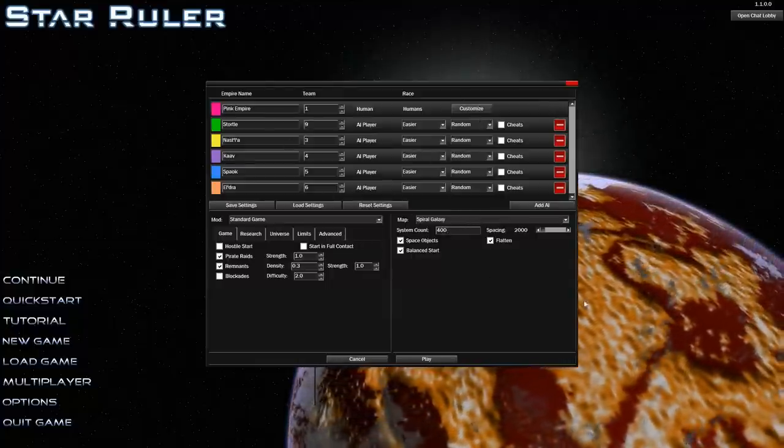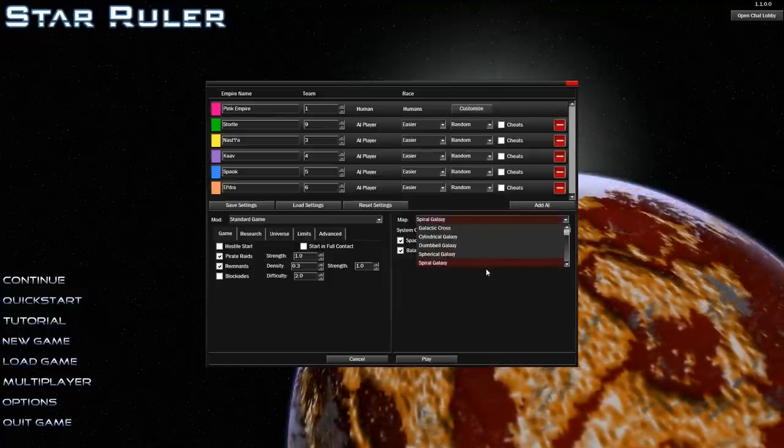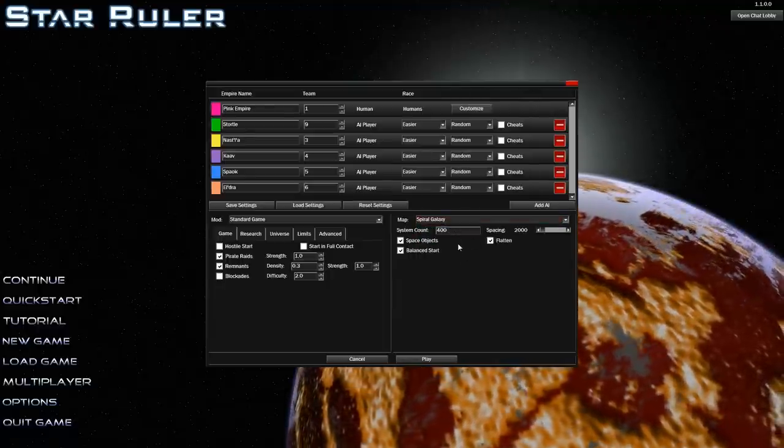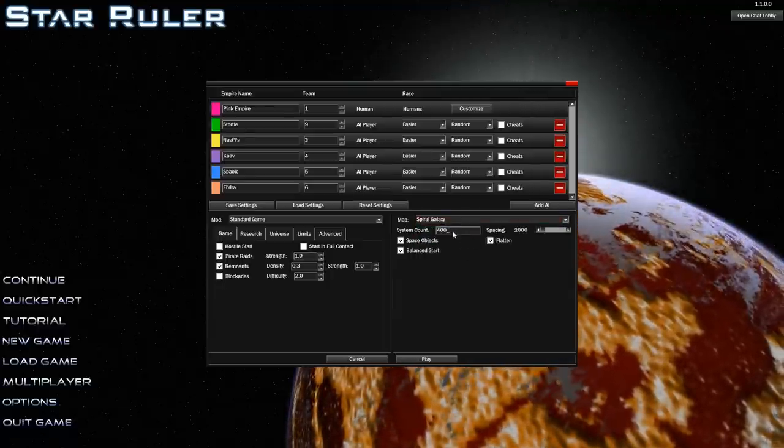Right now I've got it set up so that we're playing on a spiral galaxy - that's how the map is shaped. I think I'll leave it at spiral. System count, we're just gonna leave it at 400.